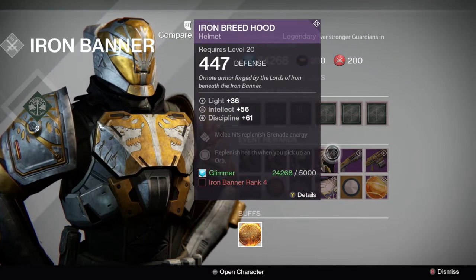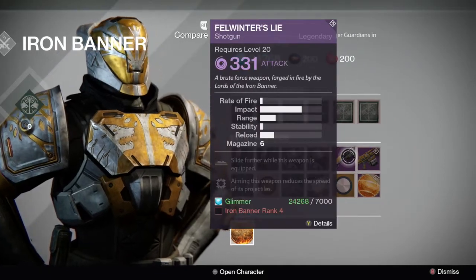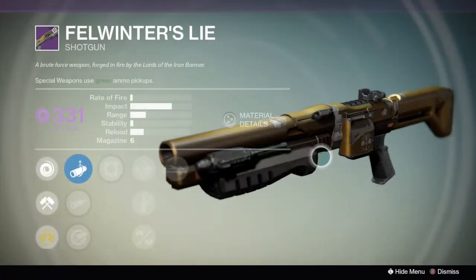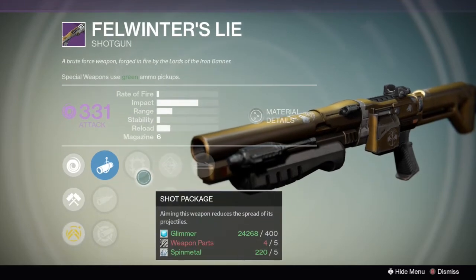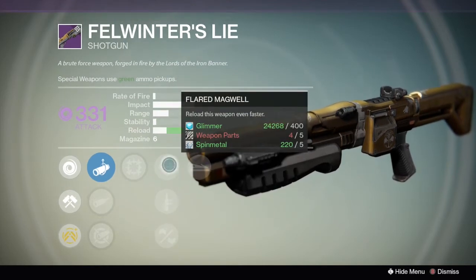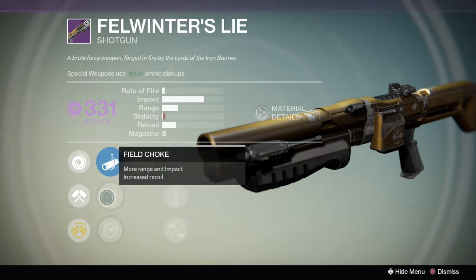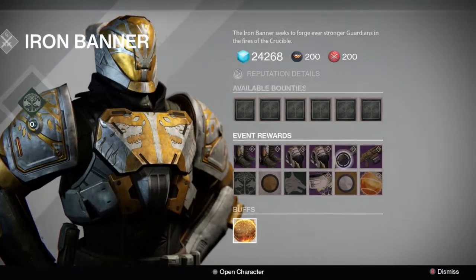We have melee, replenish health, pick up orb. Winter's Lie is back in action. Still impact, still fire rate, and it comes with shot package, knee pads, and injection mold. Not as good — quick draw, flared magwell. It does come with aggressive ballistics, so you're almost there.